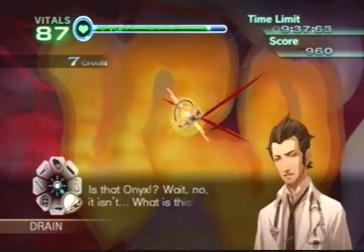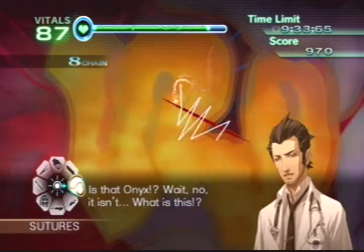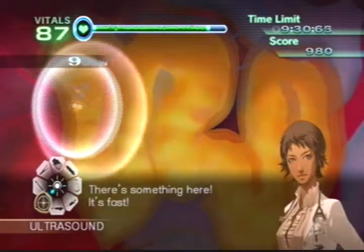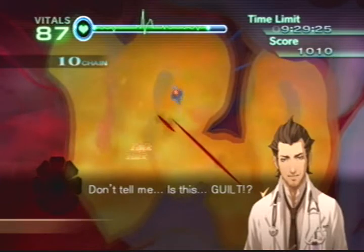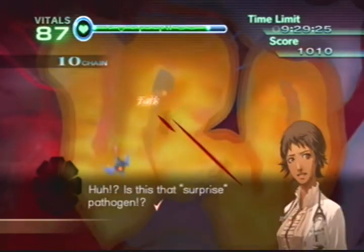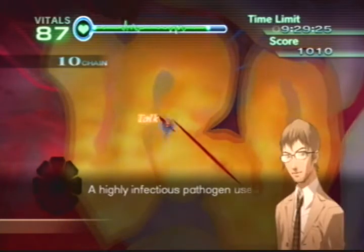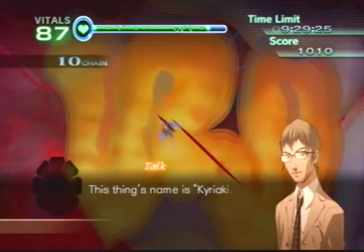Is that Onyx? No, it isn't. What is this? There's something here. It's fast. Tell me, is this… guilt? Is this that surprise pathogen? A highly infectious pathogen used for medical terrorism more than ten years ago. This thing's name is Kiriaki.